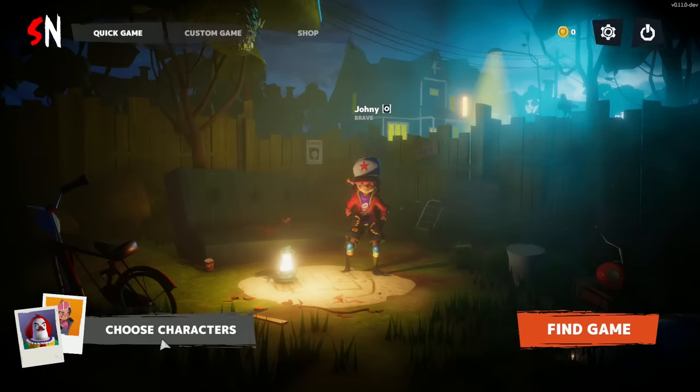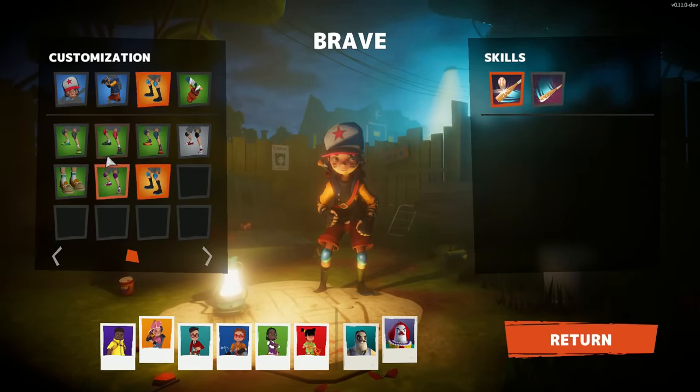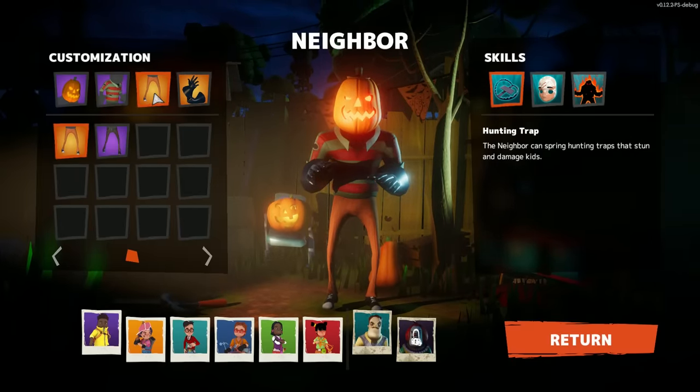Before starting a match, you can choose to customize your characters. Press Choose Characters in the lower left corner of your screen. You can also customize the Neighbor character if you are chosen at random to play as one.